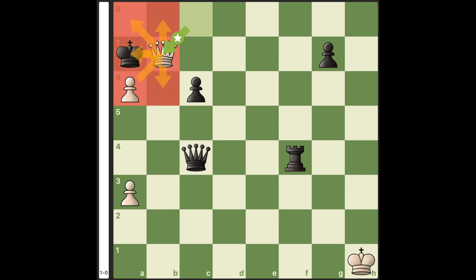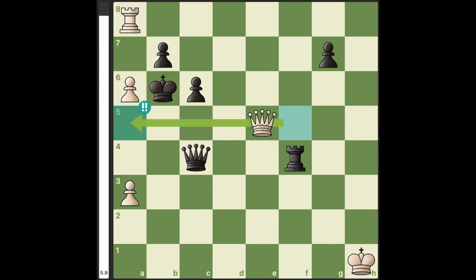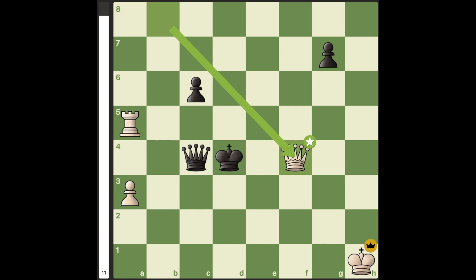So instead, the best move for him is king to b6, and now we have the amazing move queen to a5 check. After pawn takes discovered check, white just makes a new queen, and he ends up actually winning black's rook, and he's just completely winning. The power of the queen and a rook is much more powerful than two pawns.